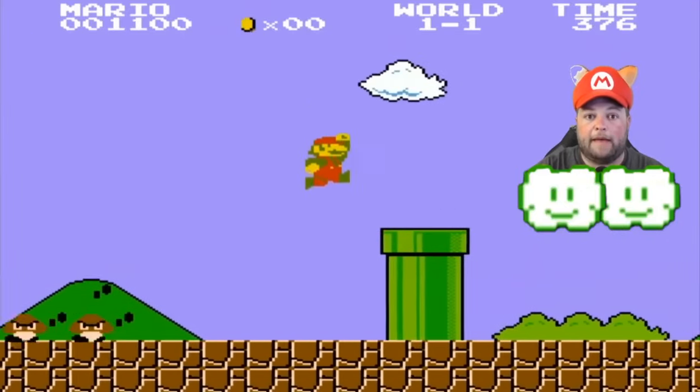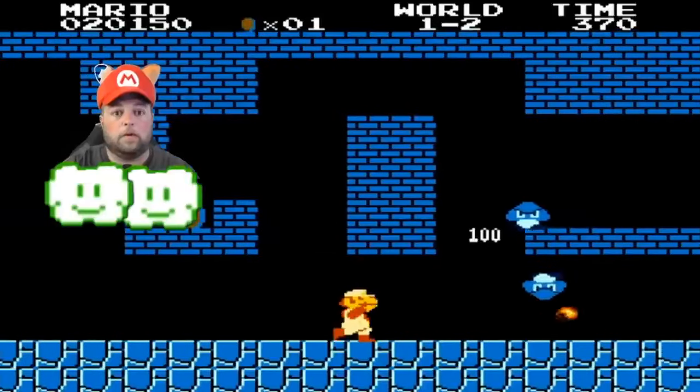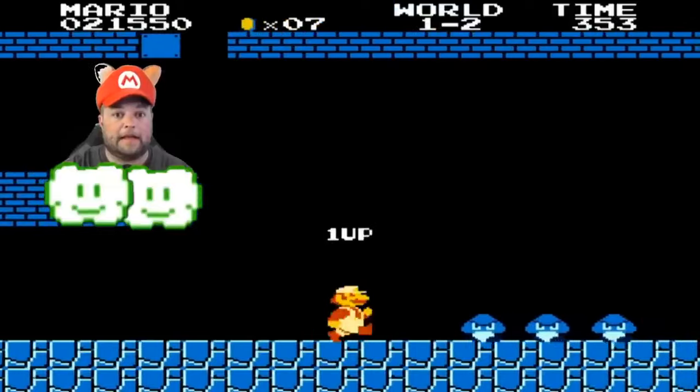Here's the one-up in world 1-1: after you jump over the pipes but before the first gap, jump straight in the air by the hill in the background to get your one-up. In world 1-2, you're looking for the spot with the falling Goombas — use that platform to jump onto the platform with coins, and it's that last brick that has your one-up.